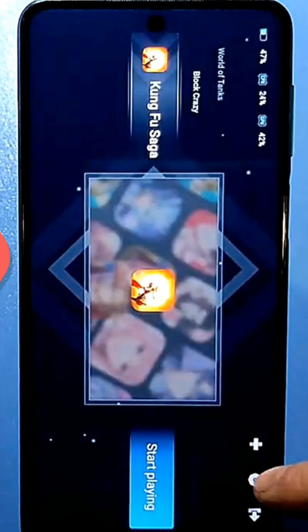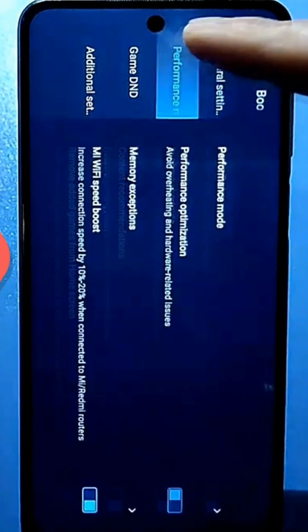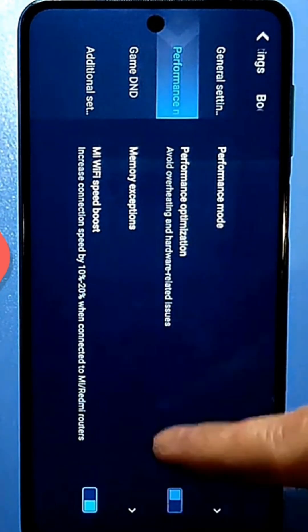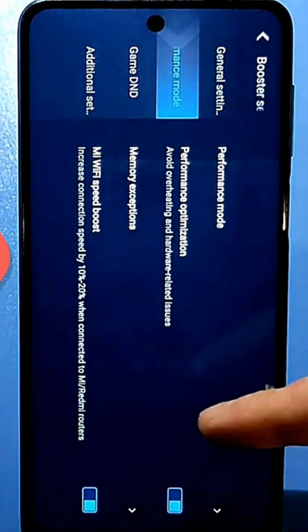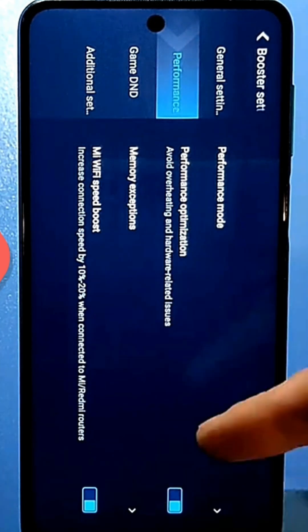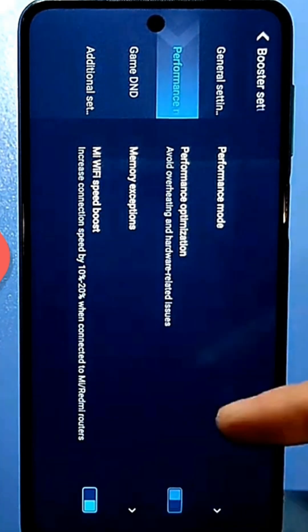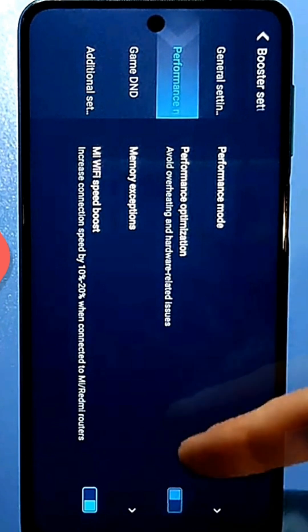Come back and type Processor Boost again. Uncheck this box — it optimizes performance to avoid overheating and hardware issues, but if you leave it enabled, performance will be poor. You need to disable it.